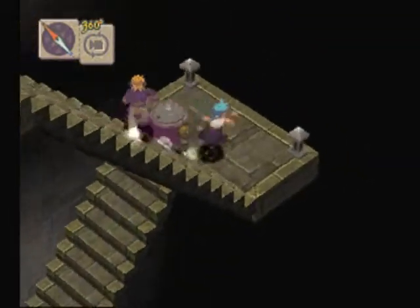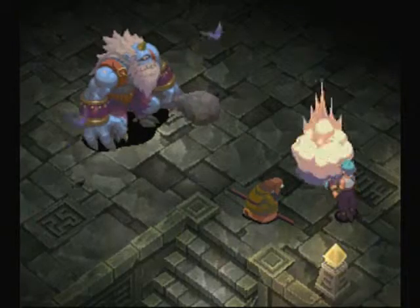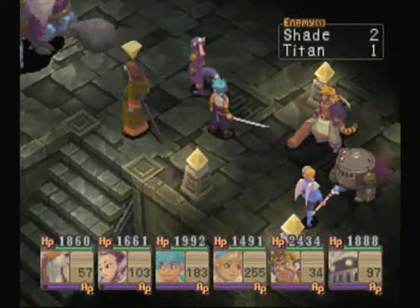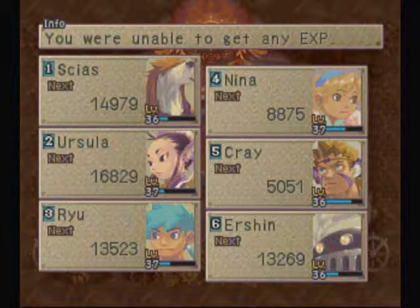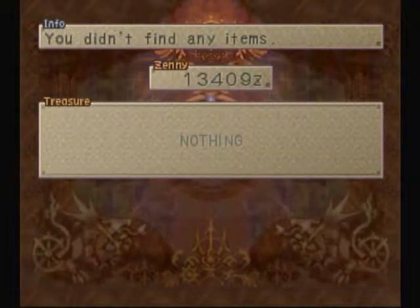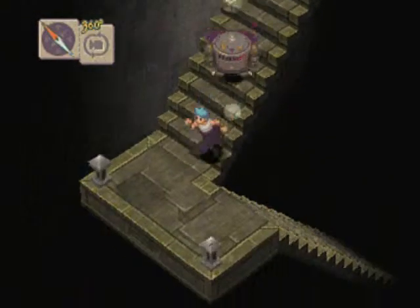Let's go on to the final area. These guys — the titans — are totally not worth fighting at all. If you can kill them before they break their club, they can drop an Earthbreaker, which is a decent weapon for Cray. It's not as powerful as the nunchaku, but I think it's 125 power — earth elemental.